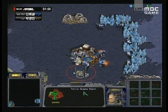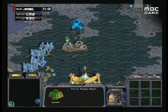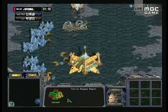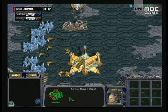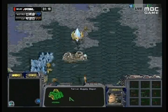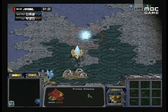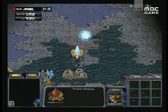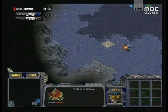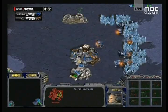No cheese for either player, at least not so far. Supply Depot going down, no 8-barracks in a cheesy position, just a pile-on from Much. This map is very interesting in that you have your main at the low ground, then your natural at the high ground, and then the middle is again low ground, which gives some long-distance shelling opportunities for tanks.